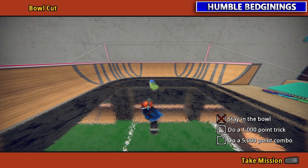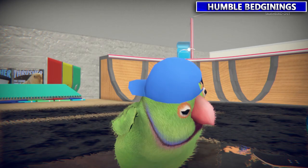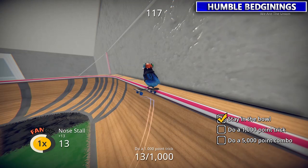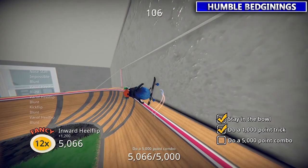Next up we're going to the top of this bowl area — this mission called Bowl Cut. You got to stay in the whole bowl for this mission. It wants you to do a thousand point trick and a five thousand point combo. Just go do our little lip trick, and every time you do some tricks you'll see the multiplier going up. Eventually you'll do a pop shove-it or something worth a thousand points, and by then you probably have a five thousand point combo.